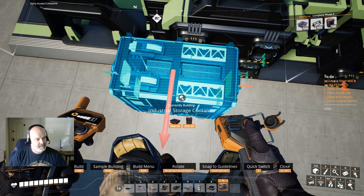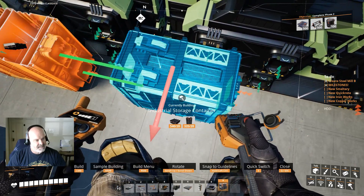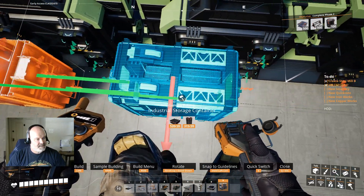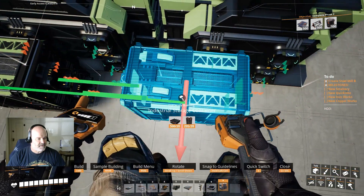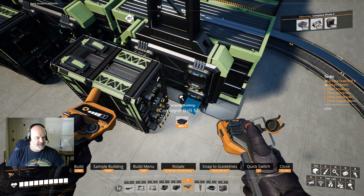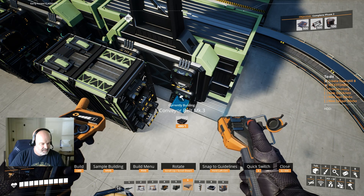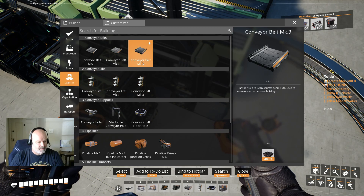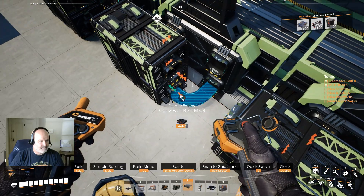Box number two - the whole point is to get items on and off the train very fast so the train can leave again, because the train trip is what takes forever. Let's use upgraded belt - actually I want to switch to tier 3 belt here because these guys need it all the time to get ore off fast. Let's double the output and get it off the train faster so that train can leave. One more time and then we're only going to go on the floor with one mark 3.